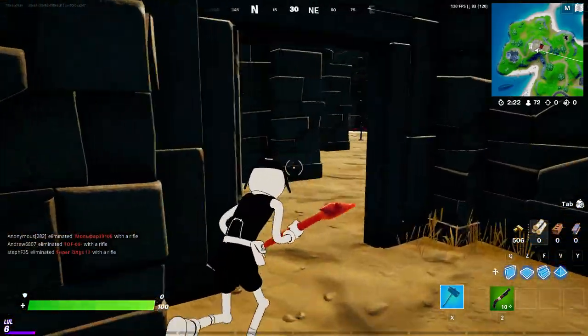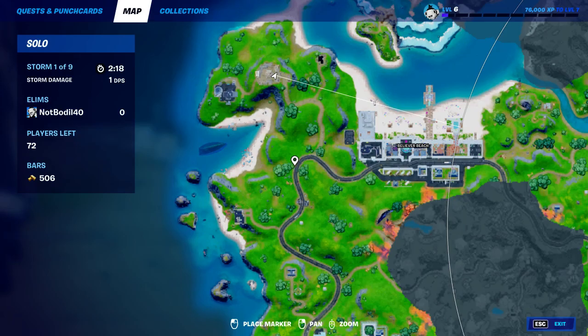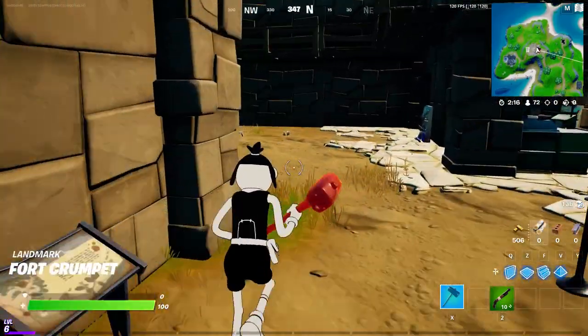Right here and right here, and then we have the third one right over there. They do show up on the mini-map as well when you're close to them, as you can see on the mini-map.